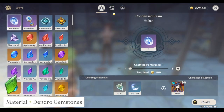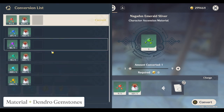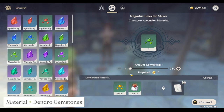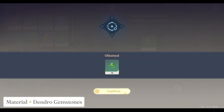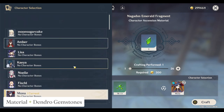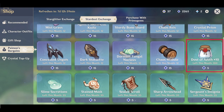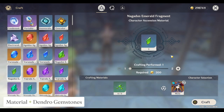Starting with Dendro Gemstones, you will naturally not have any right now, but what you can do is head up to the Alchemy Table and convert your Geo, Hydro, or Pyro Gems into Dendro Gems using this conversion powder. You'll probably have it, but if not, you can buy it in the shop with your Stardust — we usually get those from events.